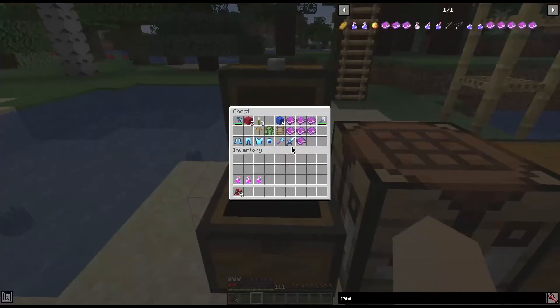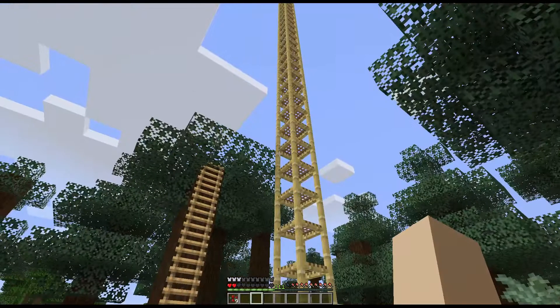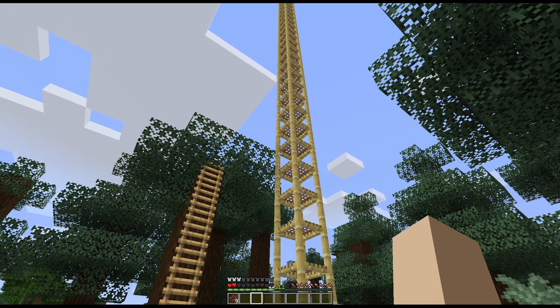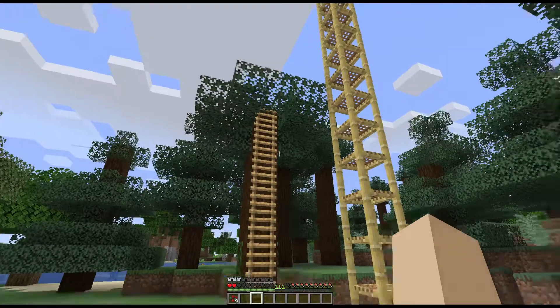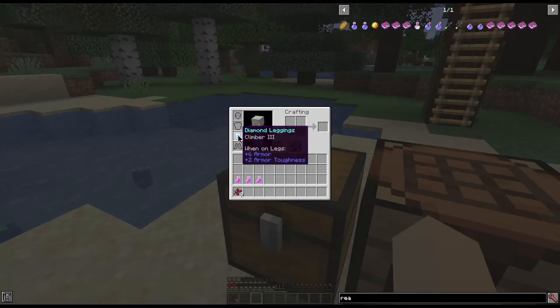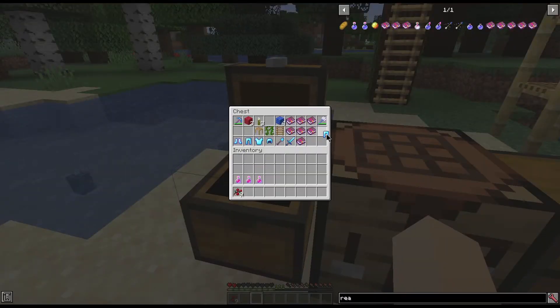It's also stupid-proof, so if you would take damage from doing it, it's not going to allow that — it's not going to teleport you into a wall or something like that, so you don't have to worry about that. Now let's get to the curse.